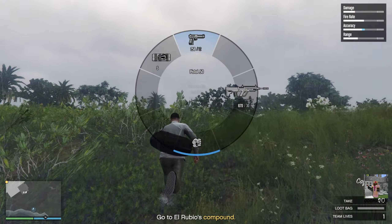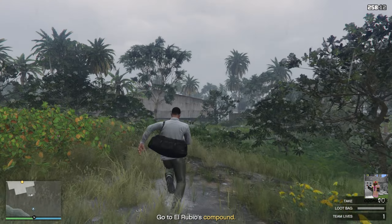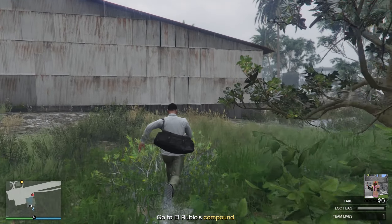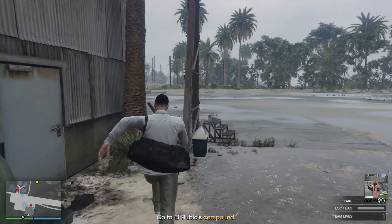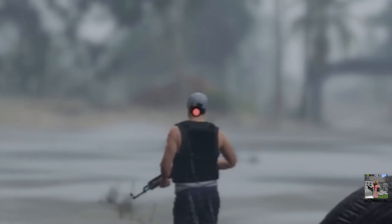We're at the airfield using the Long Fin approach, or as I like to call it, the long way around approach. You guys will understand why as soon as we hit the compound. Everything we need to fill out our loot bag and get max payout is in this first warehouse right in front of us, so let's make a beeline for it.